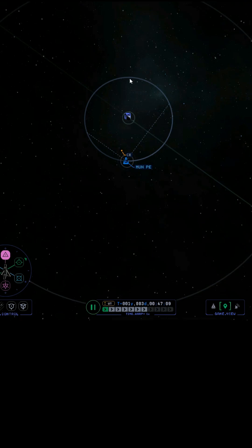We know that to lower our trajectory, we need to burn in a retrograde direction. So if this were just our orbit, we would put a maneuver plan here and simply burn retrograde — that would lower down this trajectory.